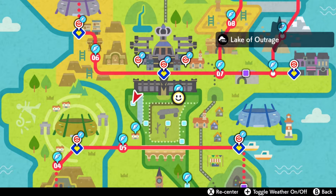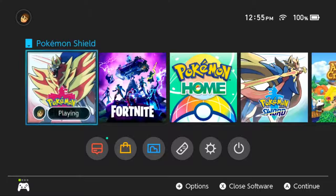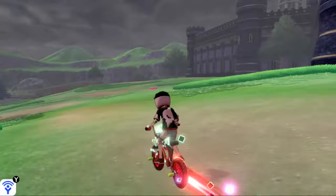Milotic is a pretty rare spawn, but this method should be pretty easy. We're going to need the Lake of Outrage to be in the fog weather. To do that, we're going to go to our Switch System Settings and change the date and time to August 18th, 2020. That will make the fog weather appear in the Lake of Outrage.